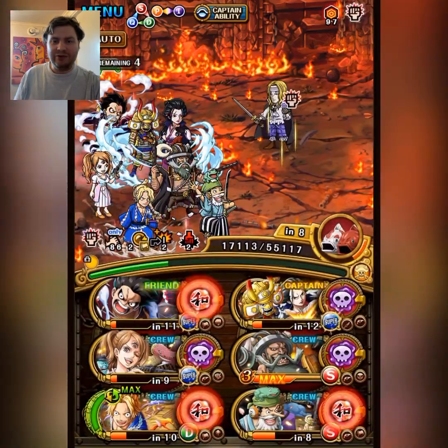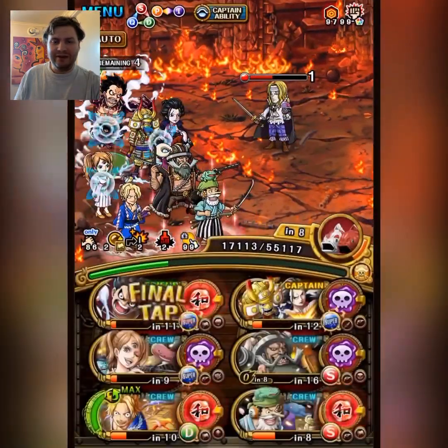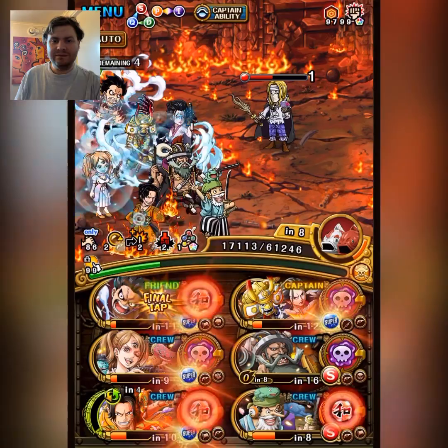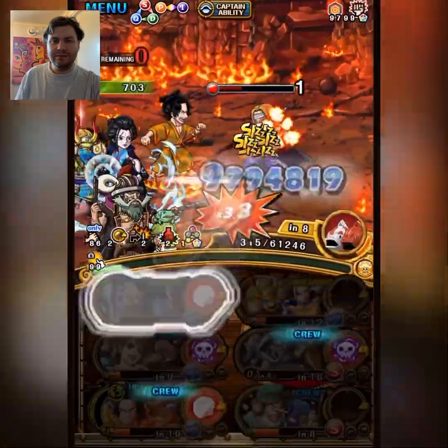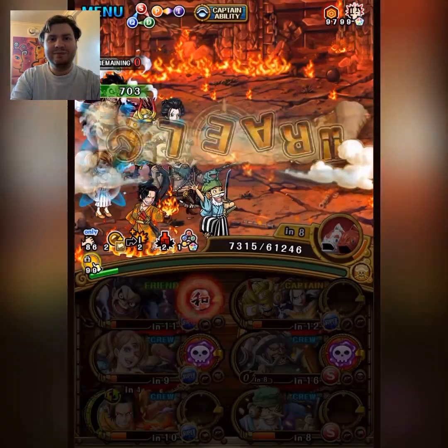We're just going to use Byrndi World to remove the attack down, swap Sabo and Ace for the color affinity, and let's get the kill. Thanks for watching, guys — see you next time.